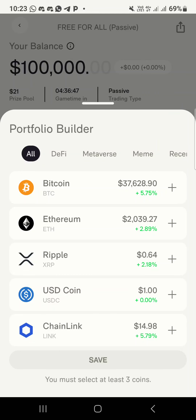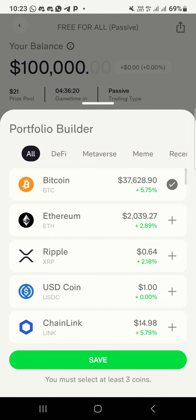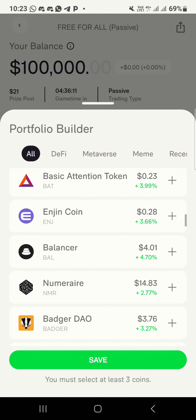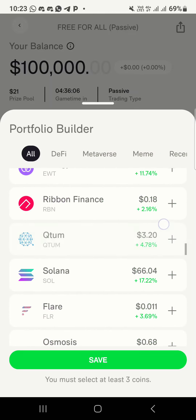After the advert, this screen pops up. All you have to do is choose any coin of your choice. If you are a crypto trader you should know which coin to choose. I basically choose BTC — you can choose it up to three times. I also choose Solana.